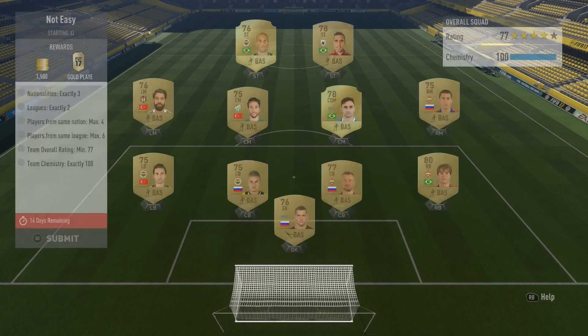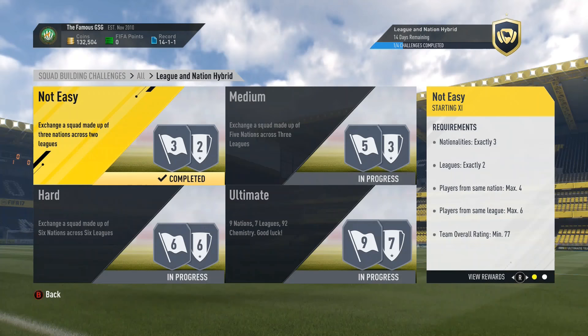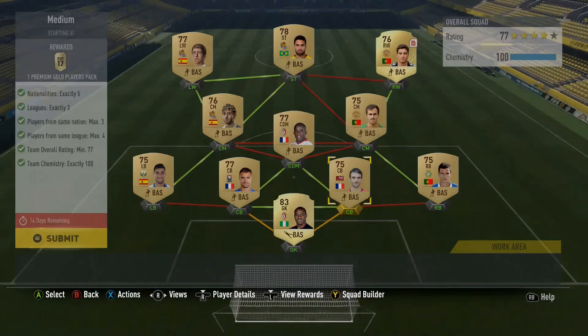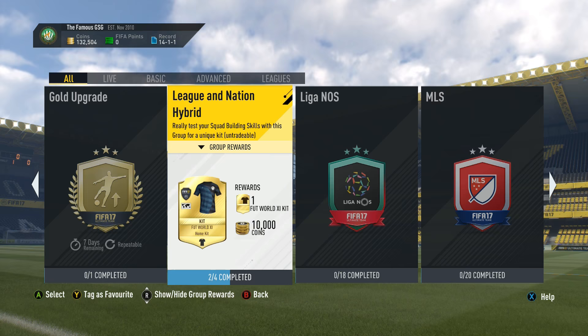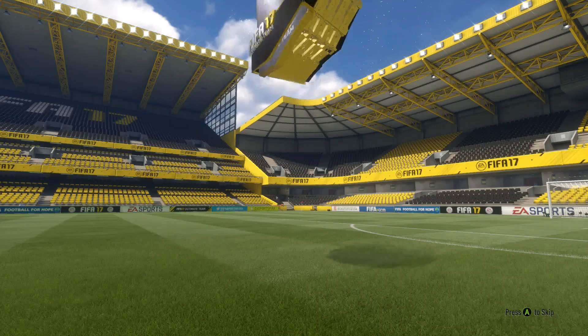I completed the not-easy one by building a Russian league and a Turkish league squad — that was pretty cheap to build. I got a gold players pack and 1,500 coins, and then I also completed the medium squad building challenge with a Portuguese league and La Liga squad. For 13,000 coins I got a couple of packs. I couldn't complete the hard and ultimate ones yet because you need loyalty, but we're quite close to completing the ultimate one. I've been using players from packs to put into that squad, but still need a couple more with loyalty.